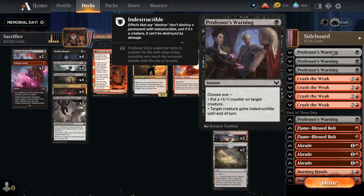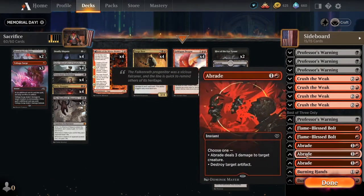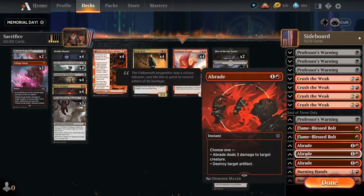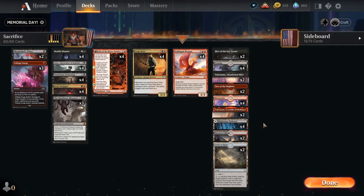Crush the Weak for some board wipe, Flame-Blessed Bolt as a braid in case we come against any artifacts, Burning Hands just in case we come across green — which has been quite prevalent lately. For those of you new to my channel, leave a like and subscribe. We do a best of one and then a best of three so you can see how the deck functions in both environments. Let's get to the games!